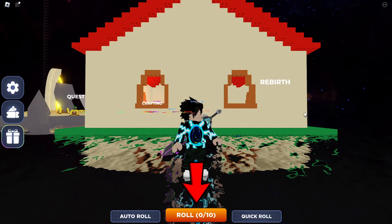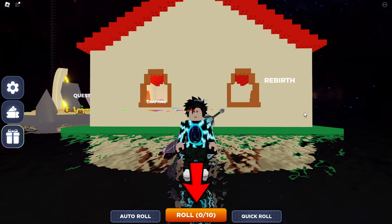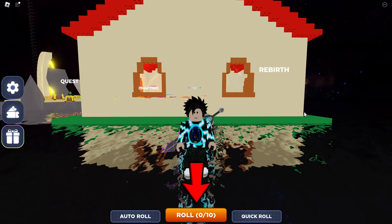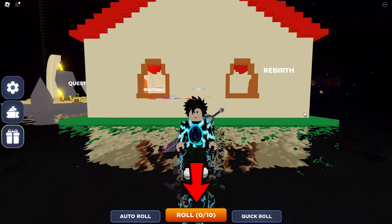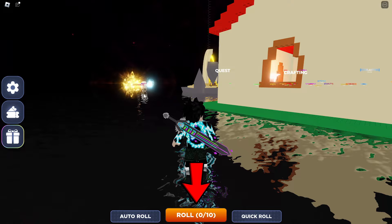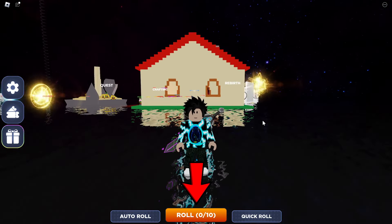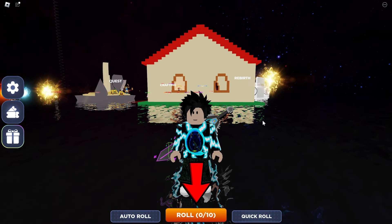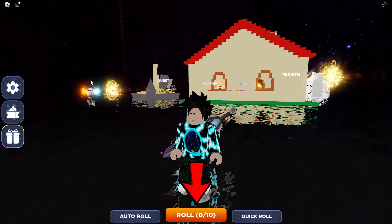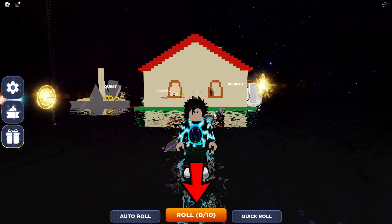Welcome back to another video on the channel. Today we are here on a game which is a little different from what I usually upload — it's called Donate RNG. Apart from the usual stuff, you can see some auras over there that you can roll for, and apparently you can also sell them for Robux. We're going to be checking out this game and seeing if we can get some rare auras.